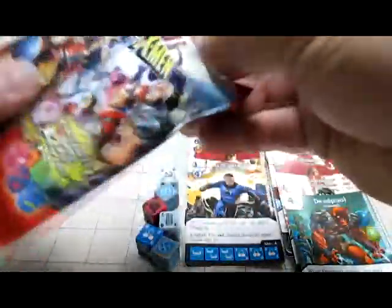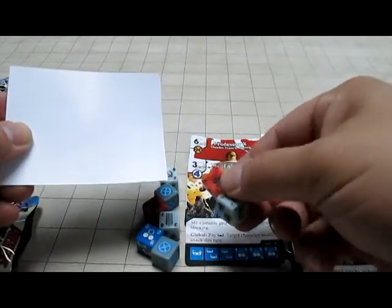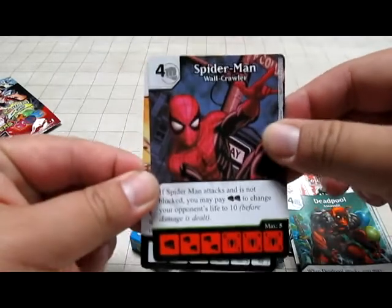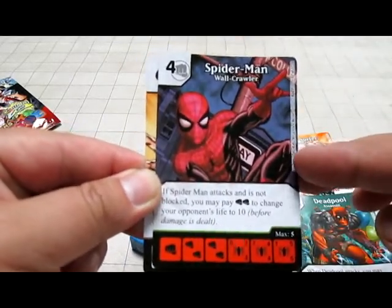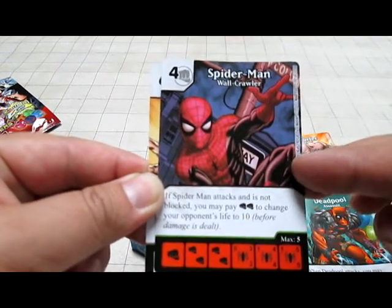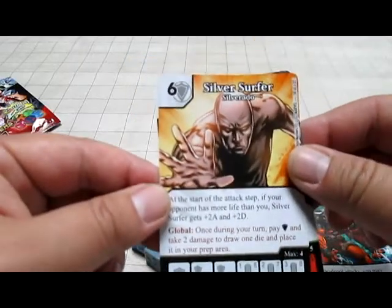Very excited about the Rare. Pack number four. We have a Spider-Man - Spider-Man Wallcrawler, Uncommon version. Four and a Fist. If Spider-Man attacks and is not blocked, you may pay Fist Fist to change your opponent's life to ten. Wow. And then Silver Surfer Silverado.